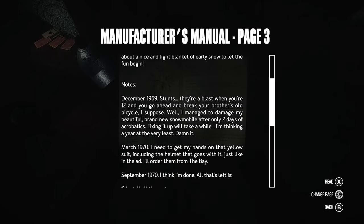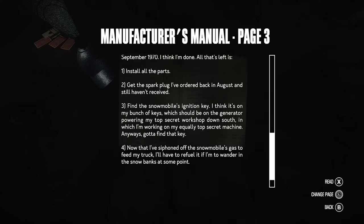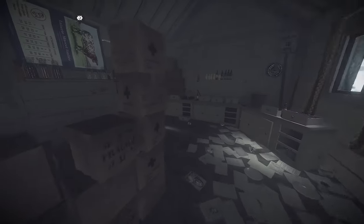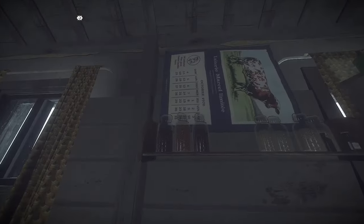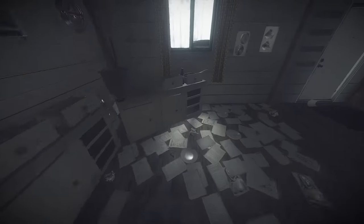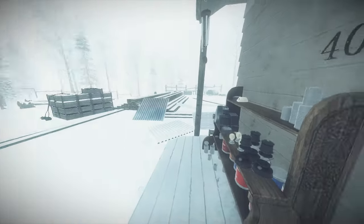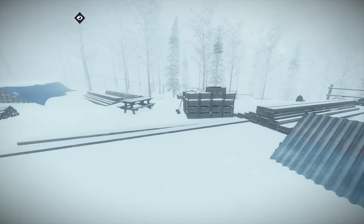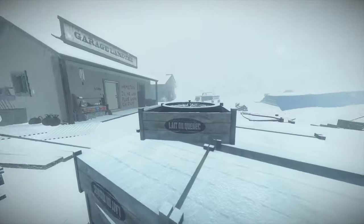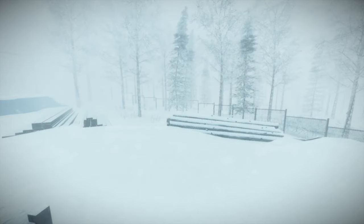So I gotta find a few parts, get the spark plug, then get the key, then get gas. It's a lot. Alright, I think we're done here. I might go check the general store to see if there are ingredients I can steal for the caribou whiskey, because I really want that winter jacket. Now take a look for that secret workshop.